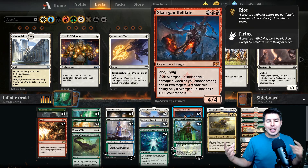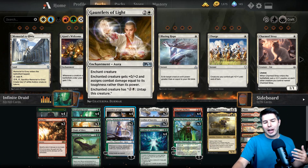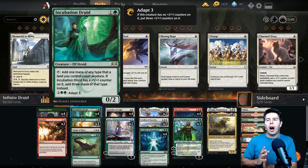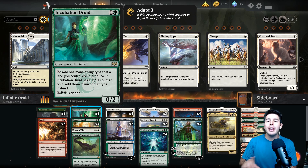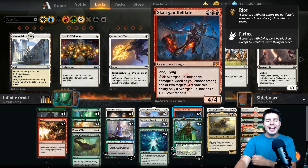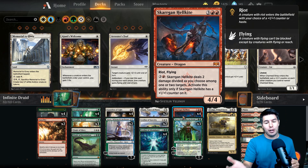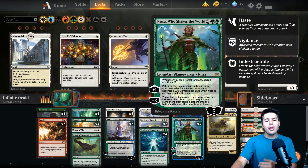The other things we can do with this deck to use our infinite mana include Skargon Hellkite. If we have Incubation Druid out with green mana from Ley Line, Gauntlets of Light for white mana, and red mana as well, we can also just go infinite with Skargon Hellkite. In paper you can just say 'I have infinite mana,' which is a lot easier. On MTG Arena you have to kind of show people. Skargon Hellkite can do two damage divided among one or two targets, so it can just hit their face. You do need a counter on it when it riots.